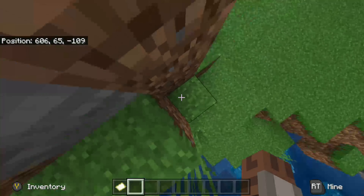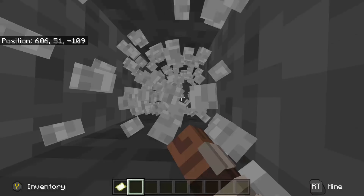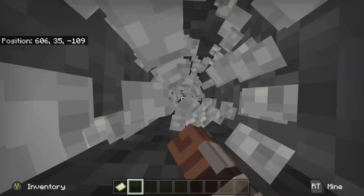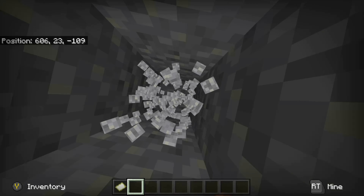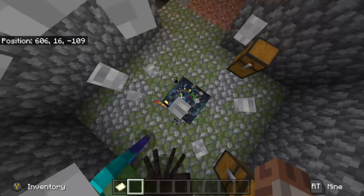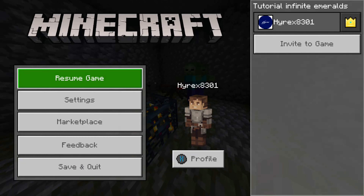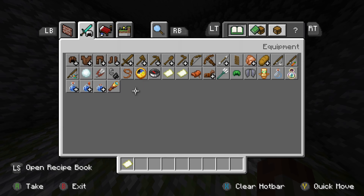I've already gone to the location — it says 606 and negative 109. So if we just dig down here we should be able to find a zombie spawner. It might be quite deep. As you can see we're starting to hear zombies — yep, there we go. We landed directly on the zombie spawner.